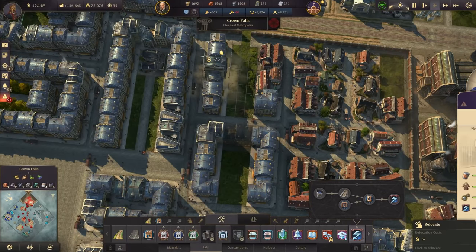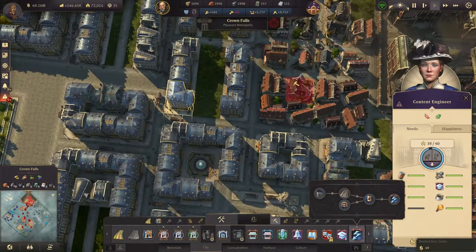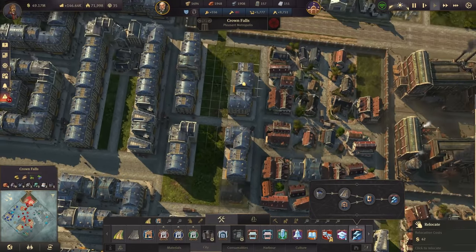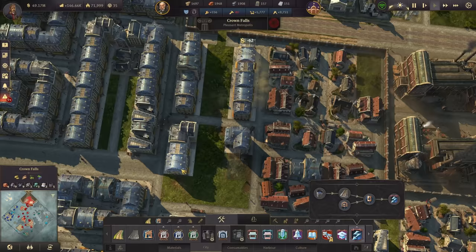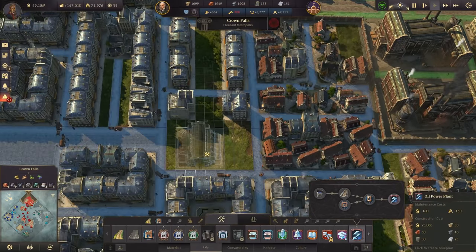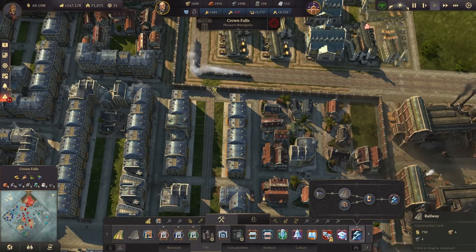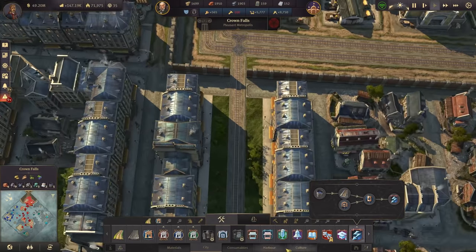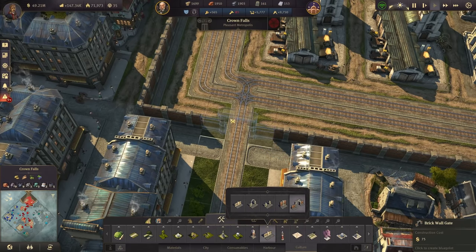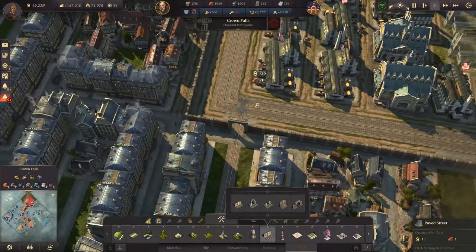I'm going to move the engineers over so we don't waste the more important people. There are also some workers here, so we could move them over as well. Very good — there we have the location for it. Let's build the power plant right here. As we can see, the train is going out there, and of course there might be room for a nice little gate here.